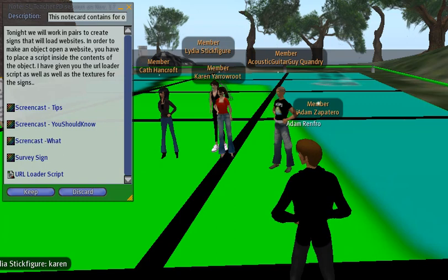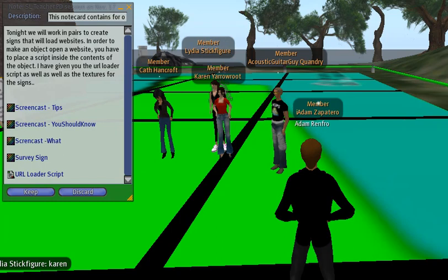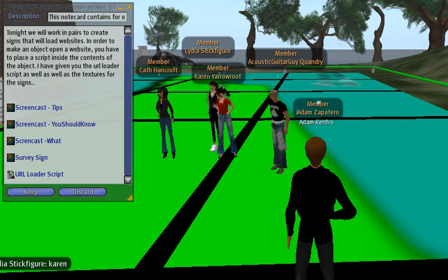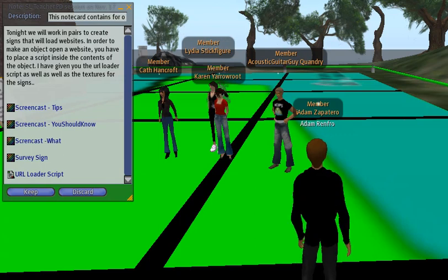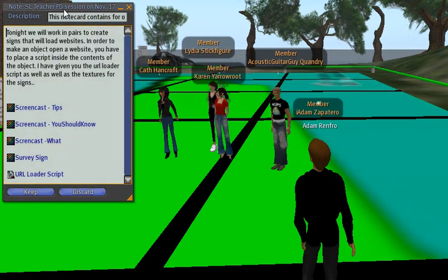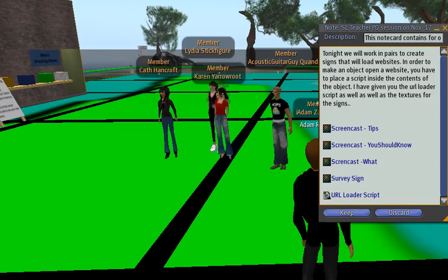I gave you guys an easel with a sign on it and showed you how you could change the size of it so you can make the whole easel get larger. I also showed you how you could change the texture of the object. That's what we're going to play around with today — we're going to pull those easels back out and change the texture using one of the textures I sent you in that note card.